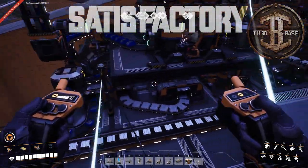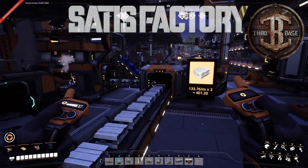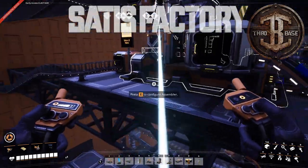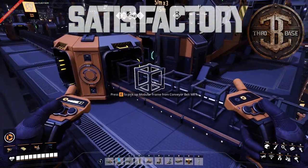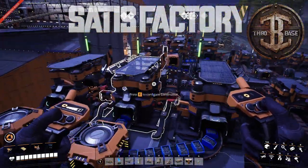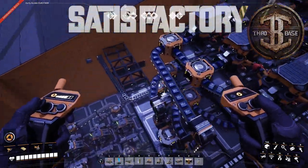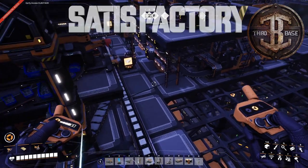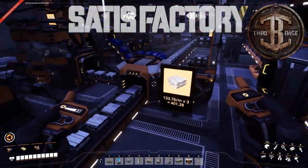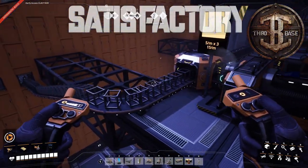I've got this triple decker — well, a double decker plus factory. That's a lot of consumption. Modular frames. Each unit here — there are 1, 2, 3 units — each one is producing modular frames from basic iron ingots. That's all you pump into this thing and out come modular frames.